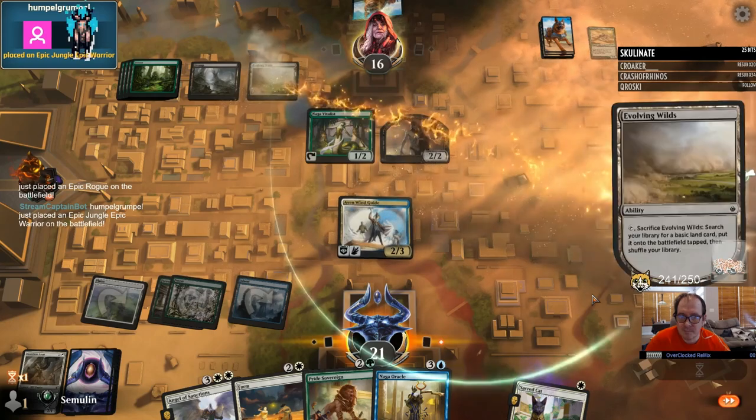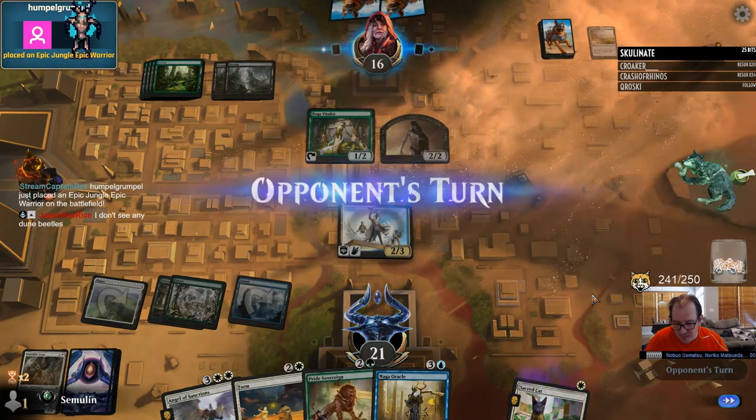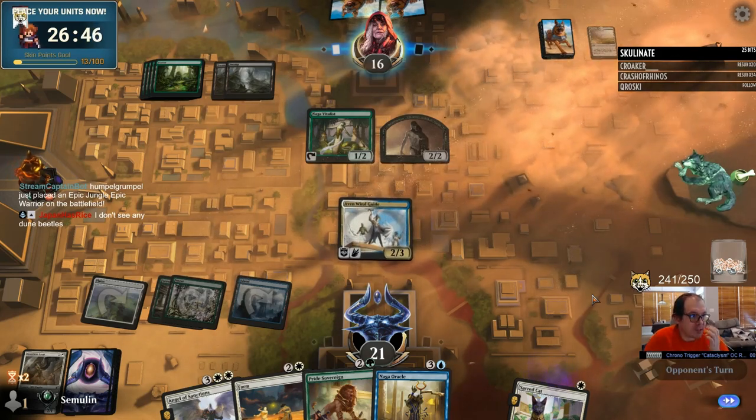Most limited decks are two colors, for example red and green. Splashing is when you play one or two cards in your deck that are not the same color of mana as your main two colors, like playing a Doom Blade in your red and green deck. Magic players call this Splashing Black.